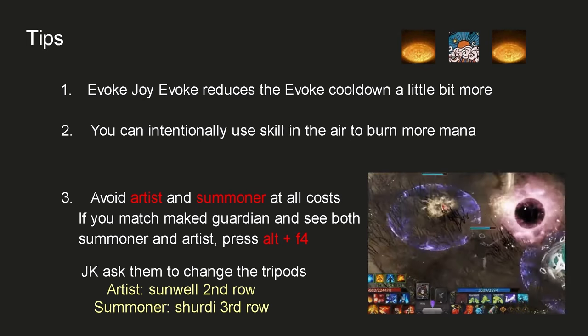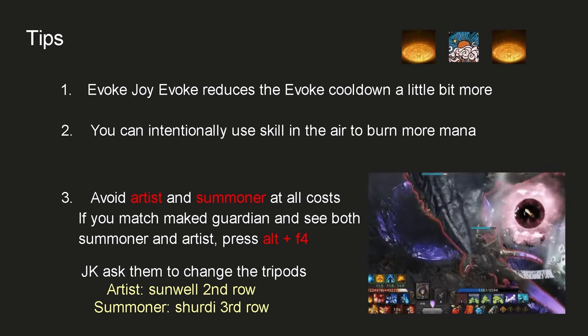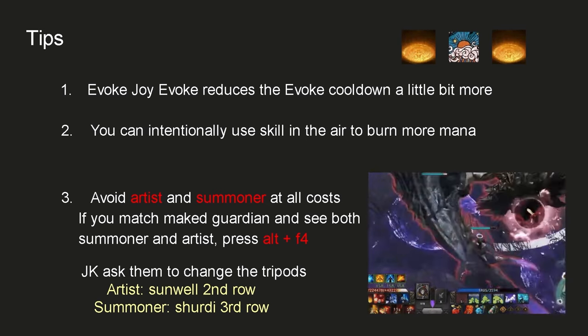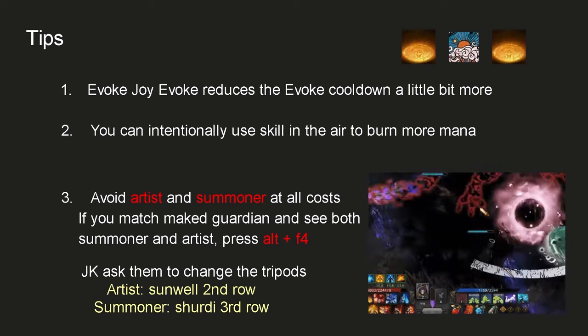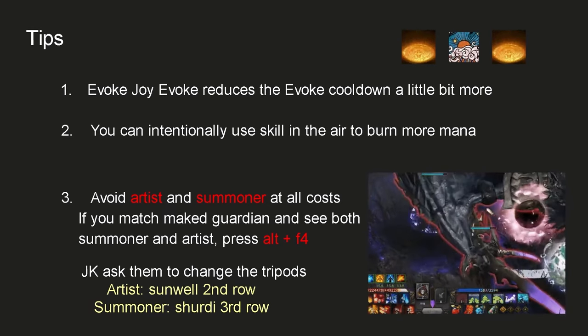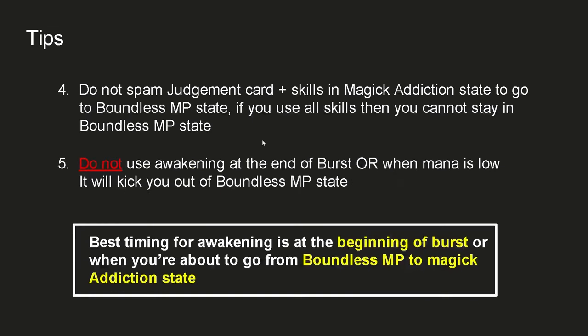Now for tips — the most important part. 1: You can use Evoke-Joy-Evoke to reduce the Evoke cooldown by a few more seconds. 2: You can intentionally use a skill in the air right before Balanced MP state so it burns more mana. 3: Avoid Artist and Summoner parties — or politely ask them to switch their MP recovery tripods. To the right is a clip of a Summoner feeding mana right before you enter Balanced MP state — I still get PTSD from that day. 4: Do not spam Judgment card plus Ruin skills in Magic Addiction state just to enter Balanced MP state. If you use all skills to enter Balanced MP, you cannot stay there long because when skills come back up your mana will be high again.